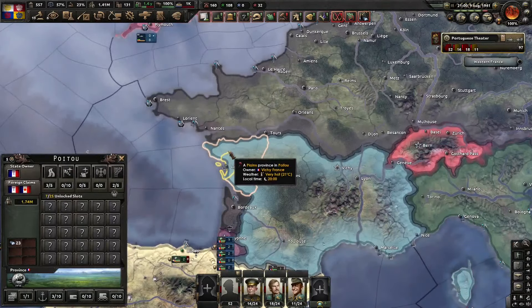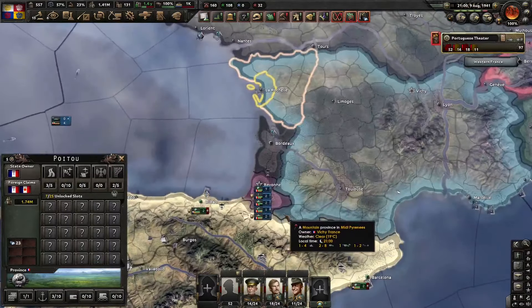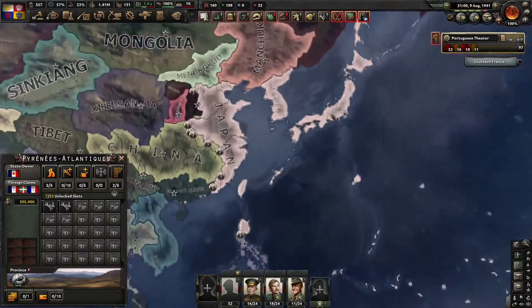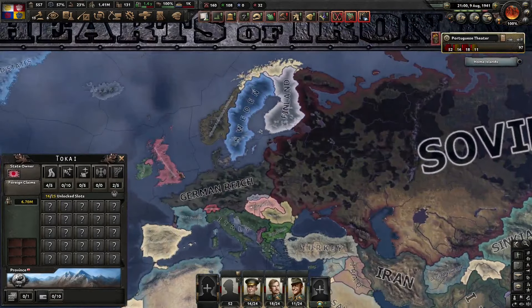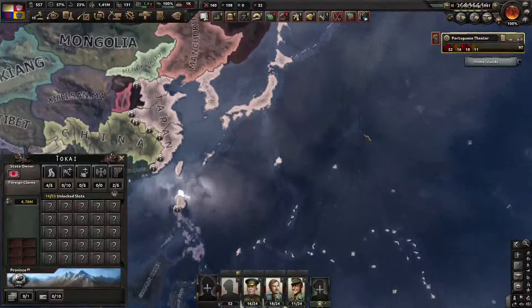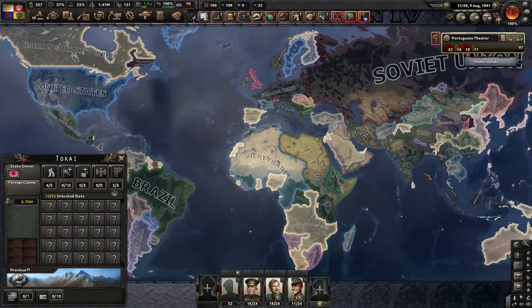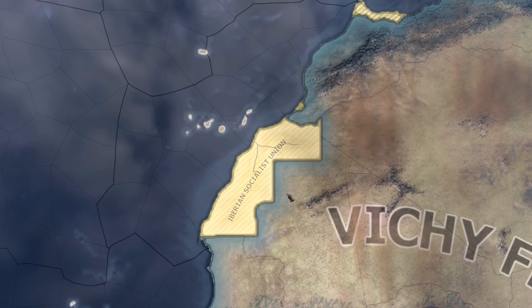Vichy France was annexed so we only got a civil war attack France. If you were to continue this game, you'd first fight Japan by integrating and taking over the British fleet, then naval raid Japan, and fight the Americans. But we're stopping the video here. I hope you liked it — if you did, leave a like and subscribe to the channel. My friend and I have also opened a Discord server for HOI4 discussion, link in the description. See you in the next video!